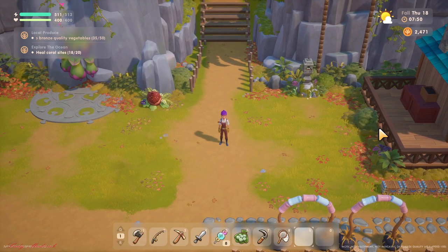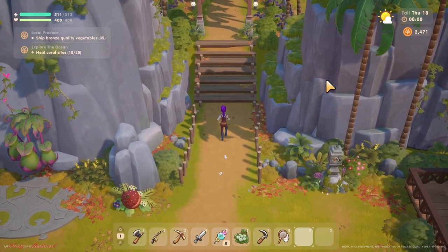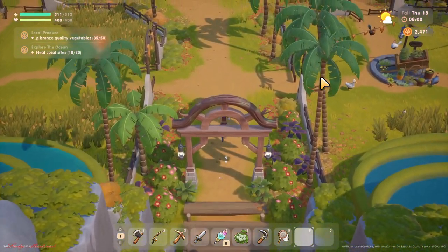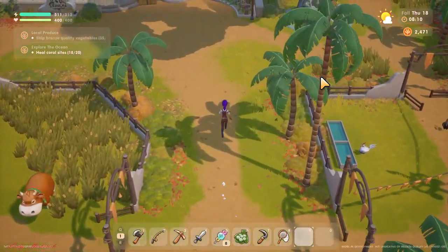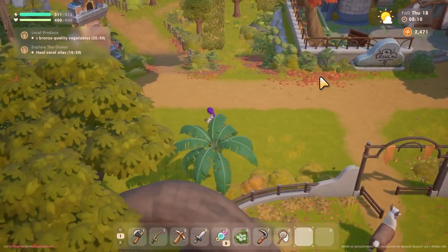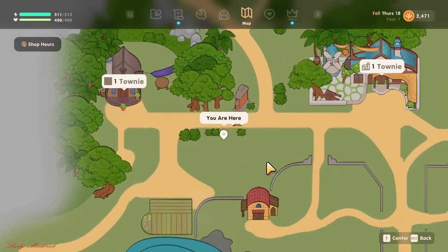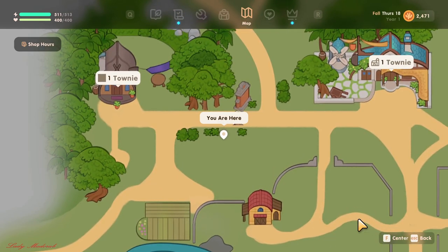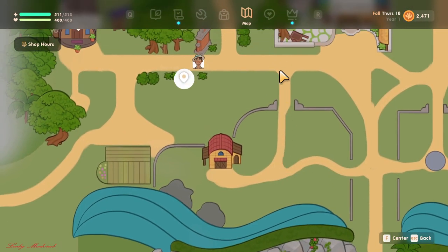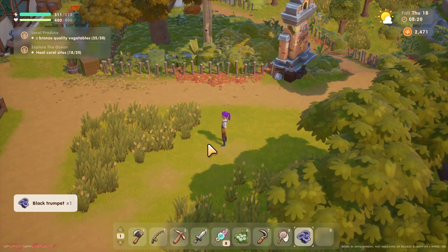Hello everyone, welcome to Coral Island. Today I'm going to show you where to find the black trumpet for the offering to the altar. So we're walking this way, and here — there it is, just here. If you look on the map, this is our farm here, and we're walking this way, and that's it — got the black trumpet.